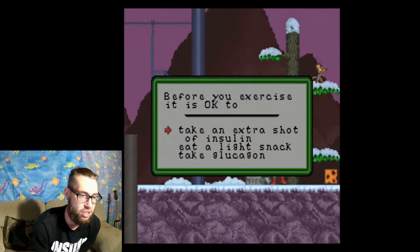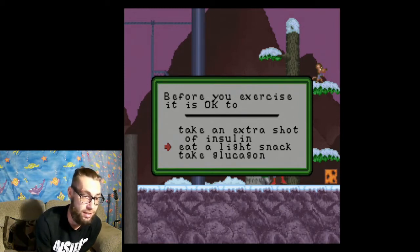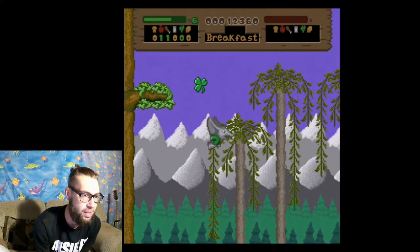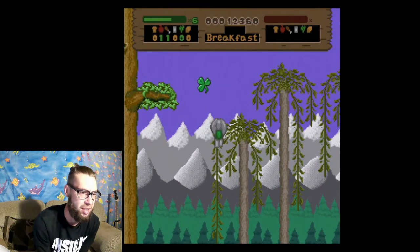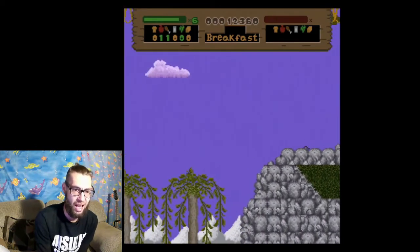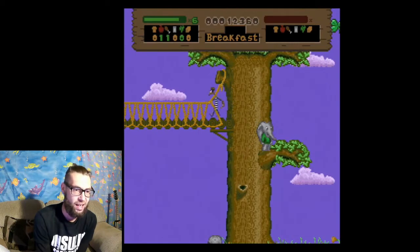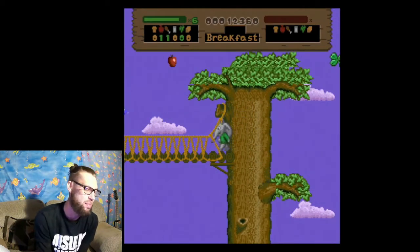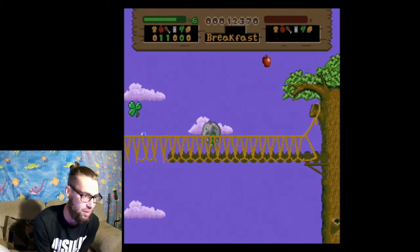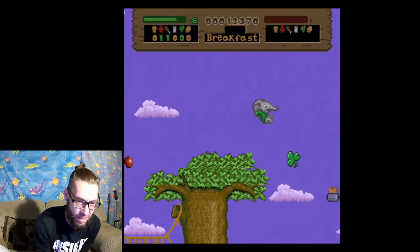Before you exercise, it is okay to eat a light snack. Being at this diabetes camp makes me think of when I had to go to diabetes camp. My parents made me go when I was 14. I really wasn't into camp, period, let alone with a bunch of diabetics. All in all it was a good experience overall — I'm glad I went — but I'm just not a camp guy.